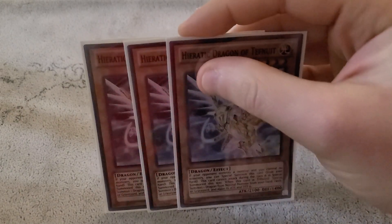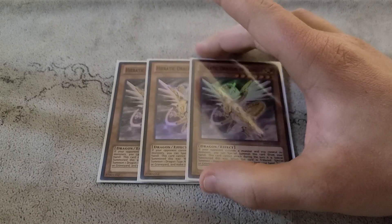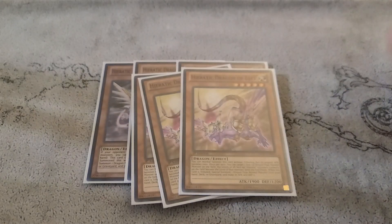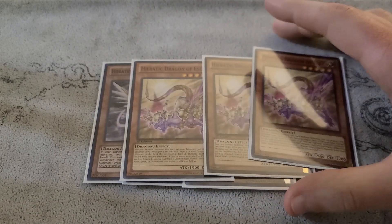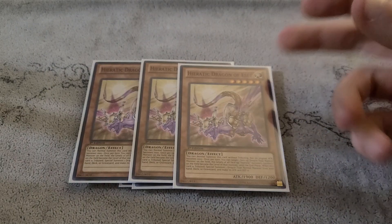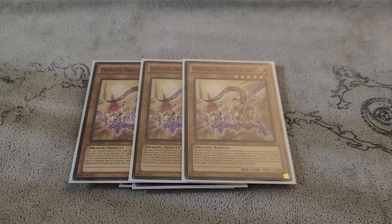For the Heratics, we have 3 Tefnuit, which is the Cyber Dragon one, so we can special summon it if our opponent has a monster — just plop this guy out there, it's kind of the typical combo starter. And if we don't have that, we also have our normal-summonable one in 3 Asset. This one copies the level, so it is level 5, but it can copy the level of the vanilla. The vanilla is level 6, so we're able to copy our Labradorite Dragon with this, so it's not really clunky or anything like that.